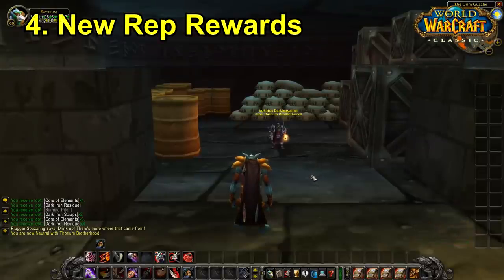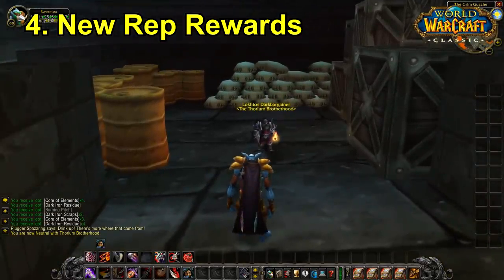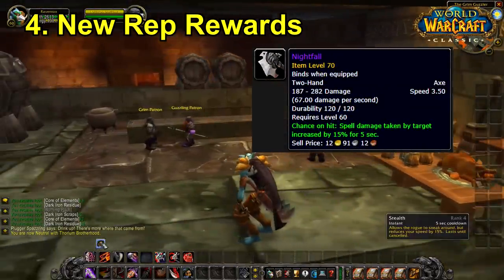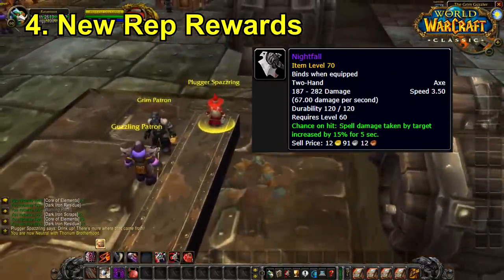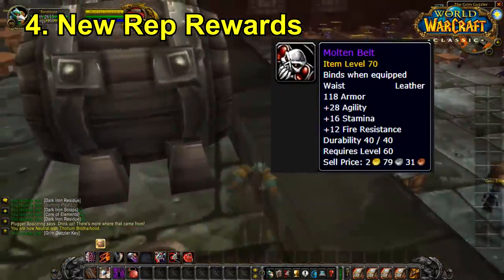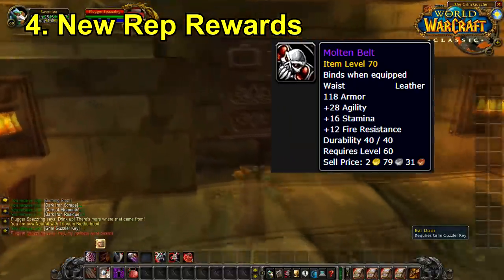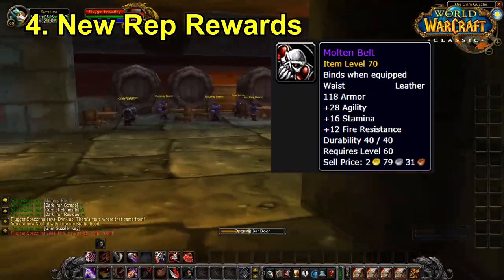For number 4 we have new rep rewards from the Thorium Brotherhood, Argent Dawn, and Timbermaw. For Thorium Brotherhood, probably the most useful items are the new weapons, particularly Nightfall, which puts a debuff on the target to increase spell damage by 15% for 5 seconds — very useful for Warriors, Enhancement Shamans, and Ret Paladins to equip. There are also fire resistance rewards, though their usefulness depends on how difficult Blackwing Lair turns out to be.